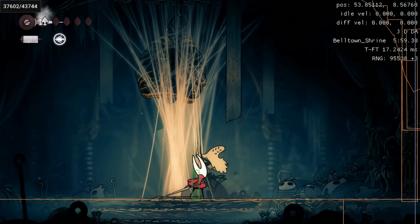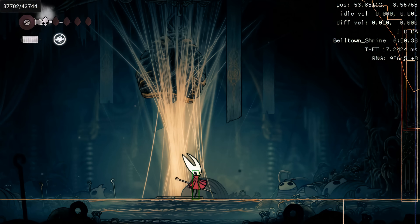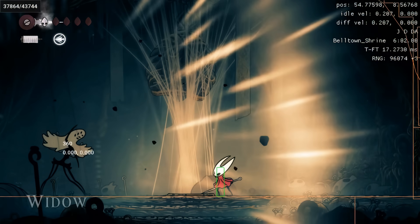The actual process of the fight starting does take a little while, so these animations play out. The tricky thing about Widow is that she has a tendency to want to warp to wherever you aren't. Right now we're going to be able to dash over.